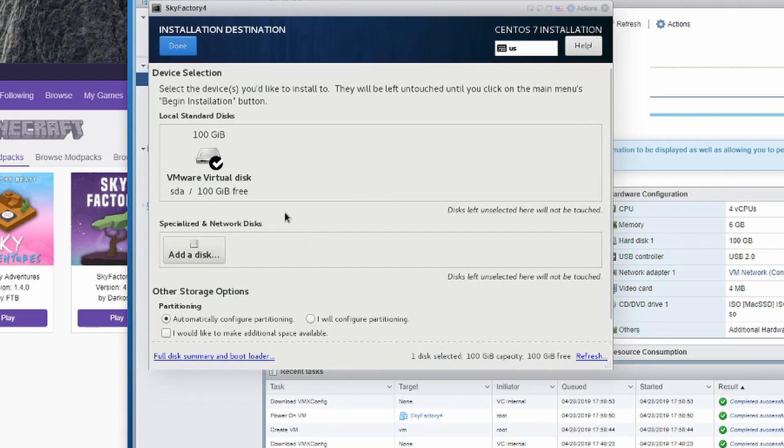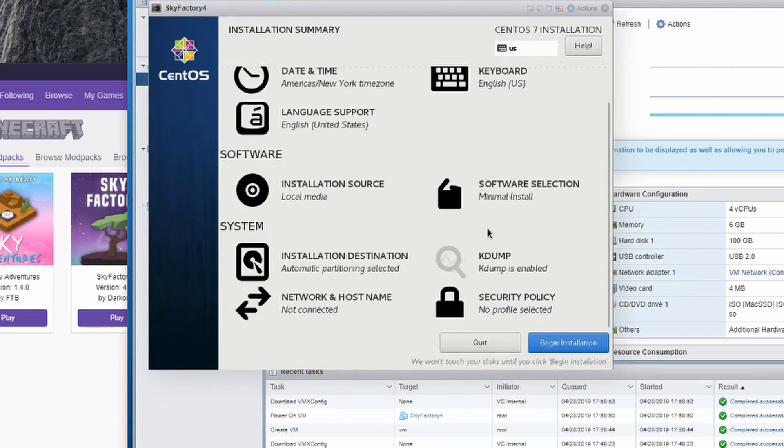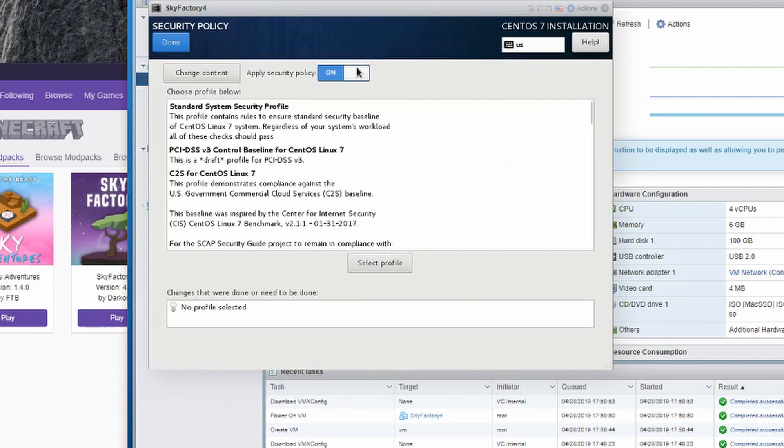By default we'll just use the system time. The installation source will be the CD. For the software selection we're going to do a minimal install. Then click on partitioning — we're going to let it do automatic partitioning, hit Done. For the security policy we're going to turn this off. This is just a local Minecraft server; if you have a public-facing one you probably do want to turn this on.